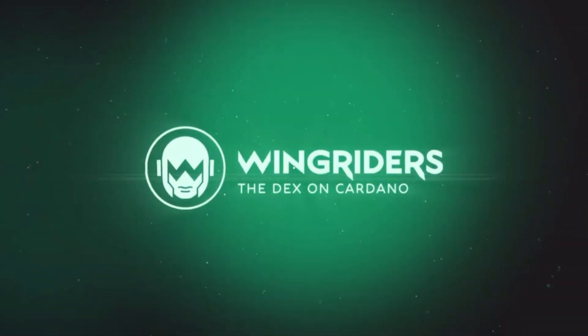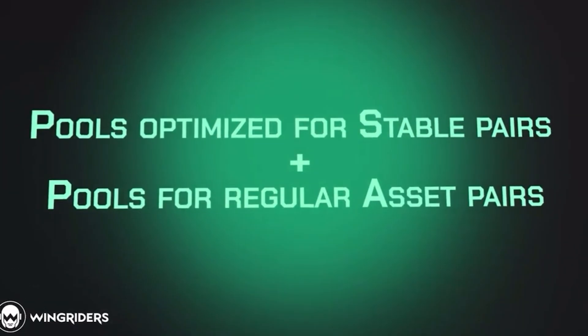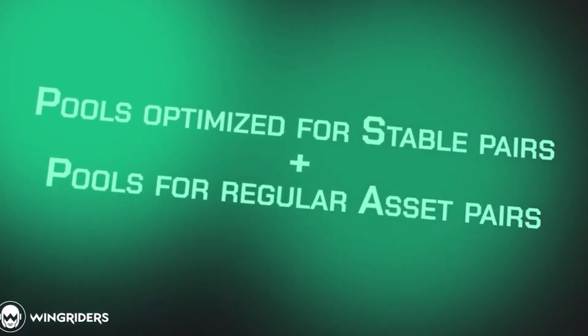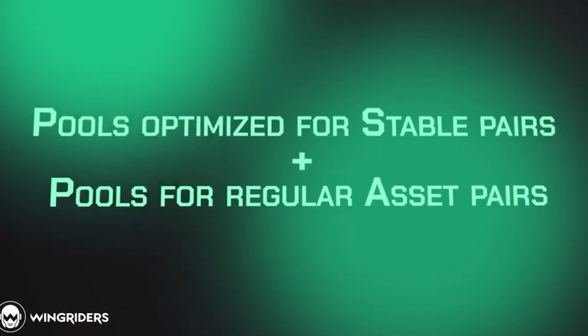Wingriders is another one of the old guards of Cardano, built by the highly experienced team at Vacuum Labs. Wingriders is largely focusing on stable swaps — a stable swap is where two tokens of equal value, such as stablecoins, are paired together.